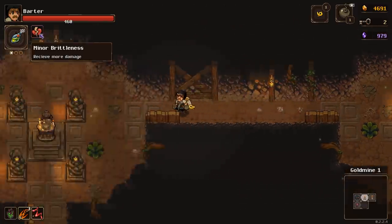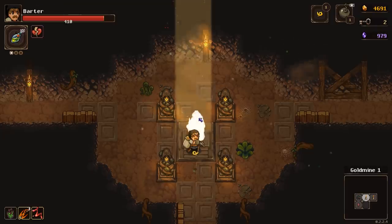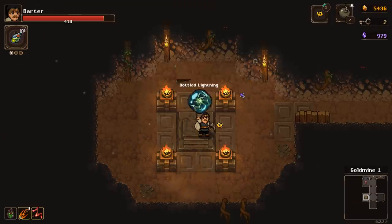Receive more damage kind of hurts, especially considering there's a boss coming up. We actually will take that away. Remove a curse. 50 health. That's easy. First relic, chance on hit to chain lightning.